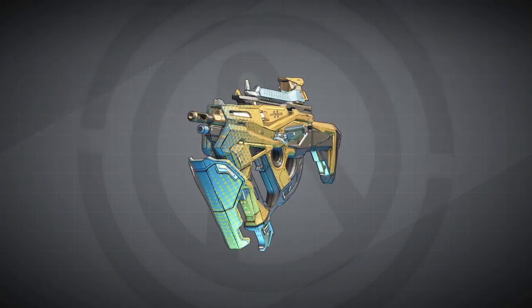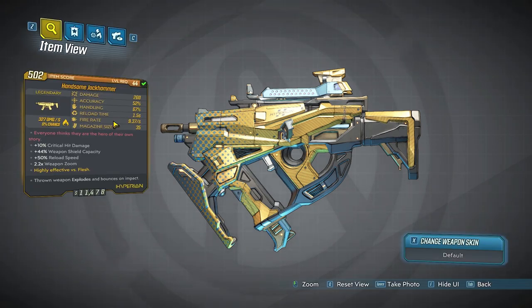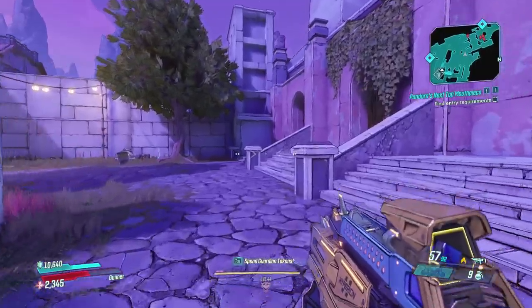The Handsome Jackhammer is a stylish and very effective SMG with an interesting red text that reads: 'Everyone thinks that they're the hero of their own story.' Also, when you throw the SMG on the ground, it will bounce up and down and explode.